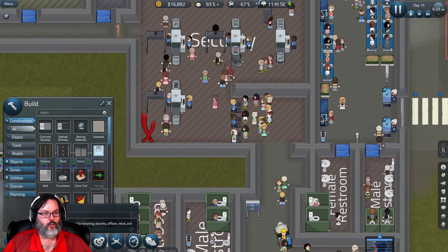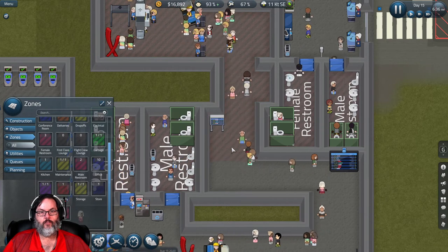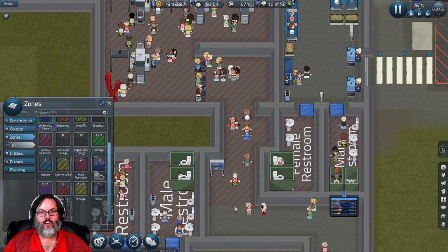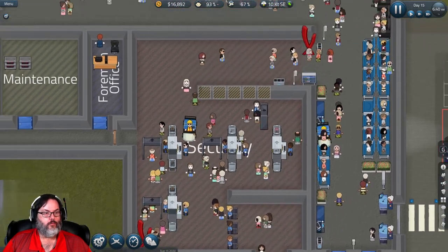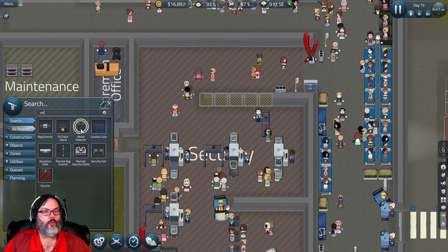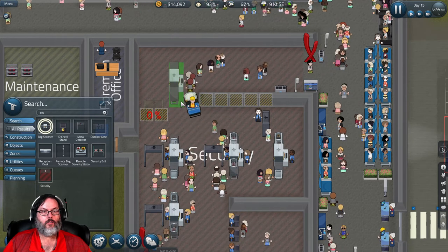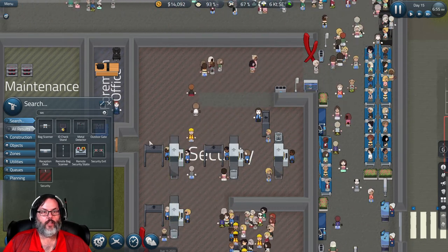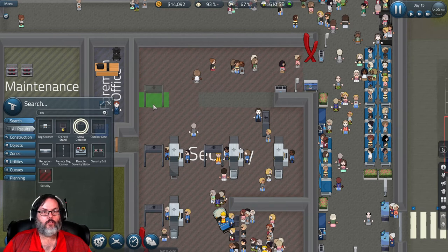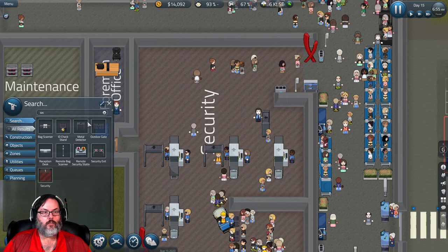I'm going to extend security all the way down here to there, and then move these desks down. I'll do that tonight when there's no passengers. I do want another metal detector and another bag scanner. Let me cancel that - I'll have to wait for the worker to finish that wall. There we go: metal detector, make that part of security, and then we can put a bag scanner in. One metal detector and one bag scanner, and then we're going to hire two more security officers.